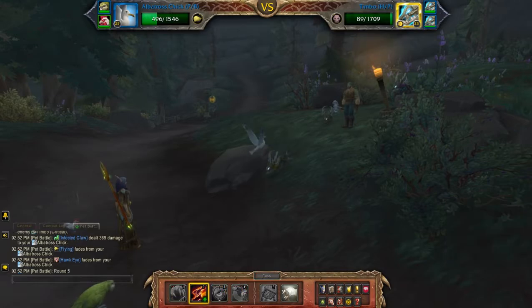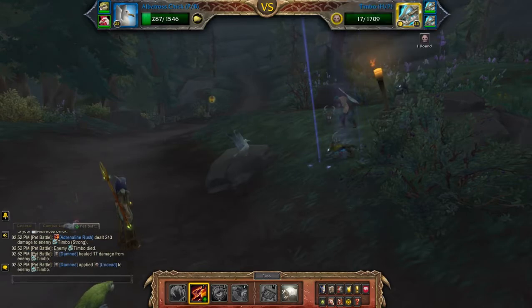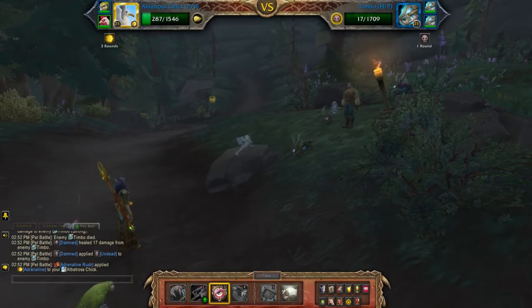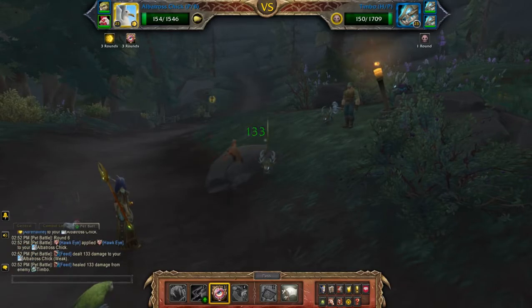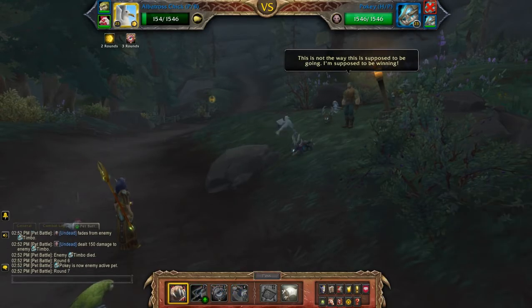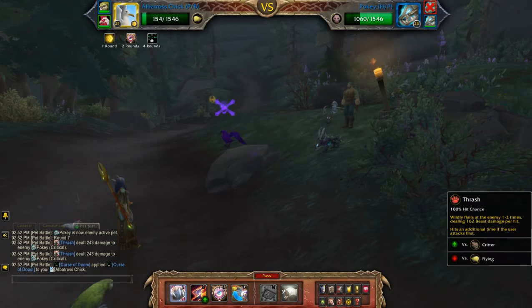Okay, so now I'll use Adrenaline Rush because I want him to be faster than the second pet. I'll use Hawkeye as well since this is his immortal round. Okay, so now I'm going to Thresh. Thresh again.